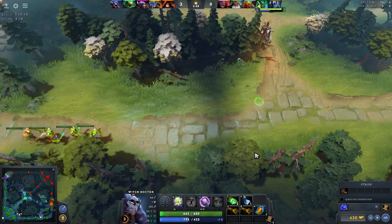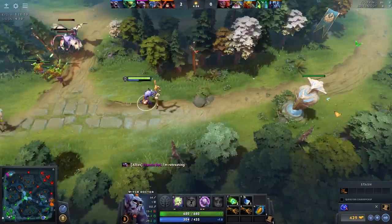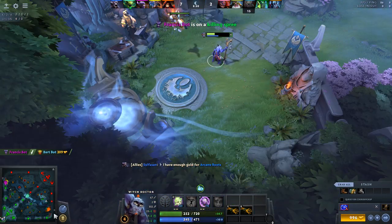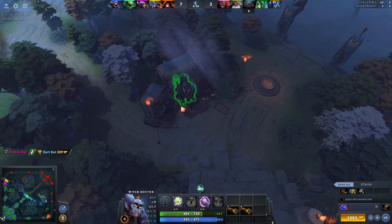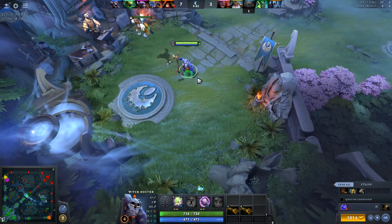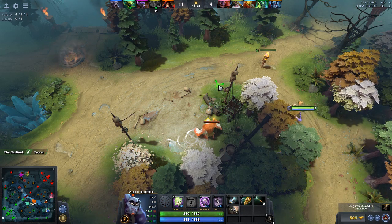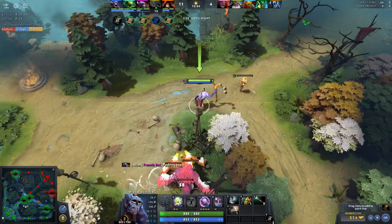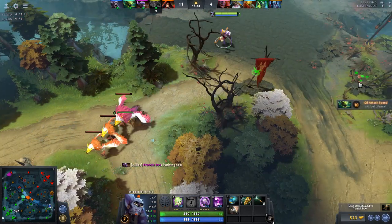I'm trying to pull the creep camp again — you just have to time it right so that the entire lane is pulled. On a side note, there are also side shops which you can only buy specific kinds of items from, such as in the bottom right, the middle of the map, and the top left — you're able to buy special items there that you can't buy at base. In addition to pulling creeps into your lane, you're also able to stack the creep camps. Every minute they respawn, so if there are no creeps in the yellow box every minute, you'll hear a nice little noise and they've stacked.